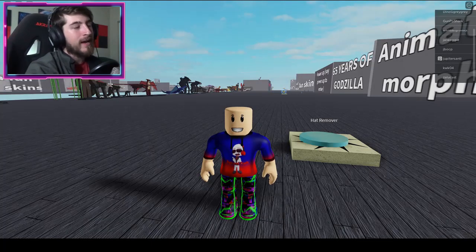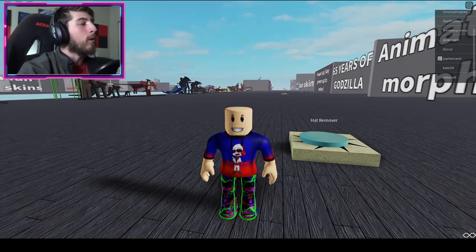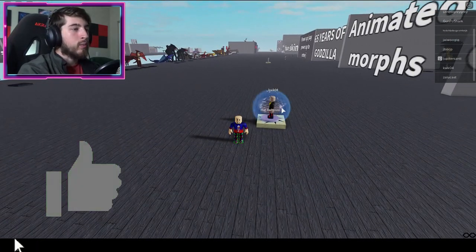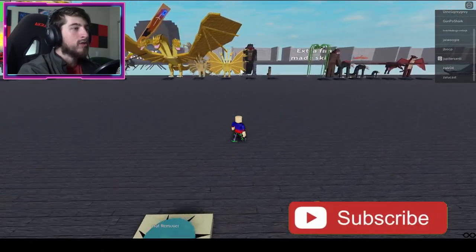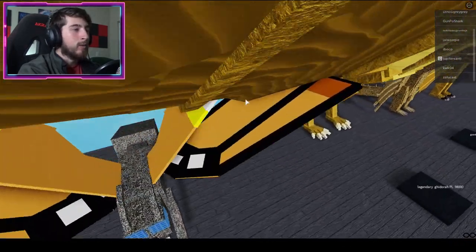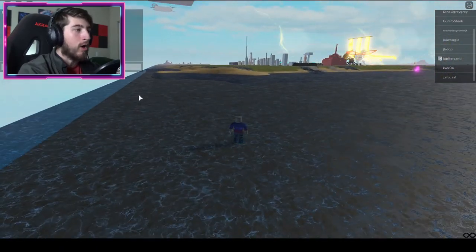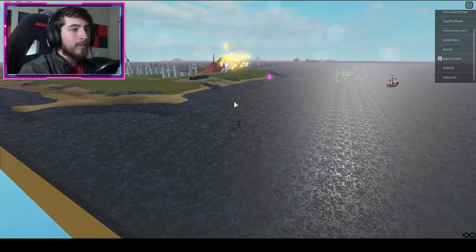The first badge I'm gonna be showing you guys is called the Megahorn Badge. To get this badge, when you are at the spawn point right here, turn around this way towards the Ghidorahs and just fall off the side into the map itself right there. Just make sure not to fall too far off or you will fall off the map.